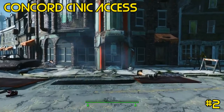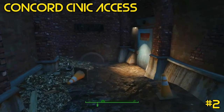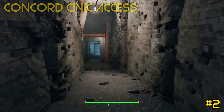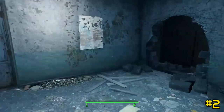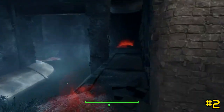Number two is located in the Concord Civic Access. If you don't know what I'm talking about, this is the place where the Deathclaw comes out in the very beginning after saving Preston Garvey. You go downstairs, you enter in — it's basically the sewers.